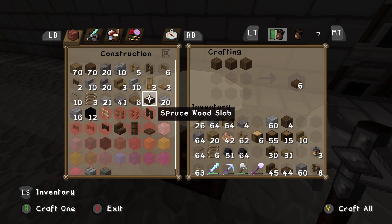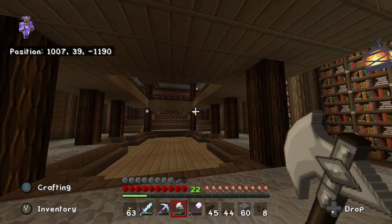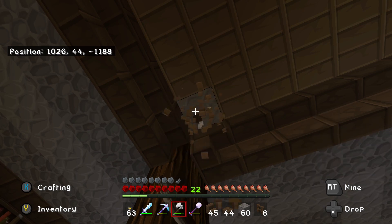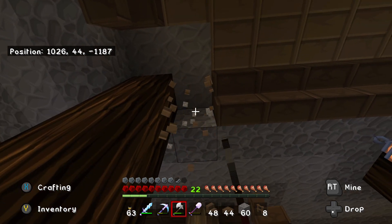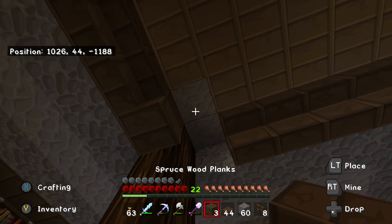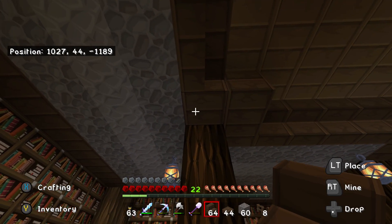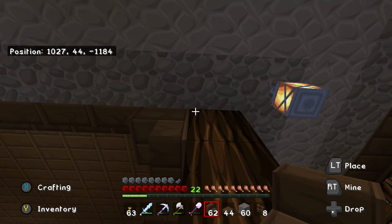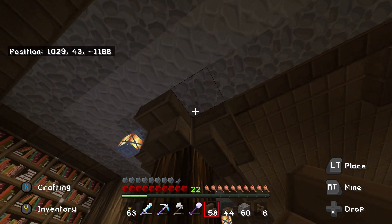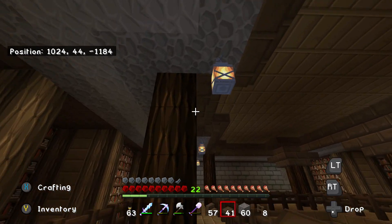So yeah, I just need some slabs here. I really just want to get all these little details taken care of so we can hurry up and add that chandelier. And then once we do that, we are basically done. I'm going to try to incorporate some glowstone into the chandelier — I'm not sure exactly how I'm going to go about that just yet, but you guys know I just kind of like to wing it and see what happens. So make sure you stay tuned for that — I'm sure it'll turn out nice.